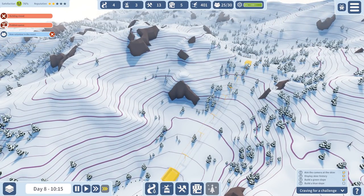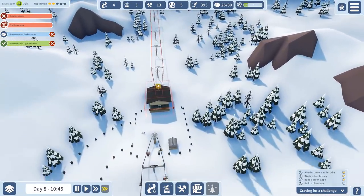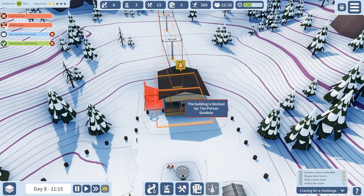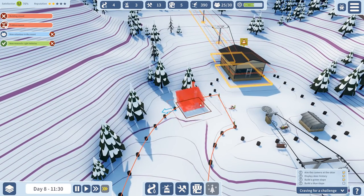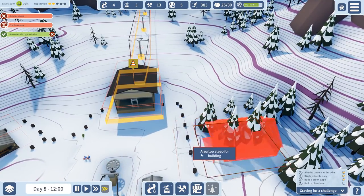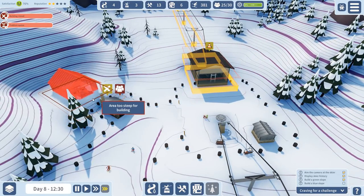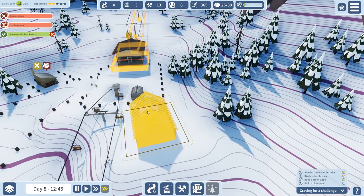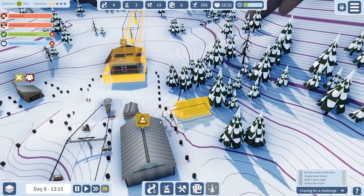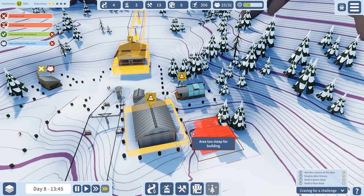So this would work — I think this is a fairly good one. We can actually use this very nicely to go down here. We will leverage this area quite a bit. Let's put down the shelter here, and we're also going to build the snow groomer house. Somewhere over here they will be able to connect. We can also have a soup bar here since this is rather small, and also a fast food restaurant.